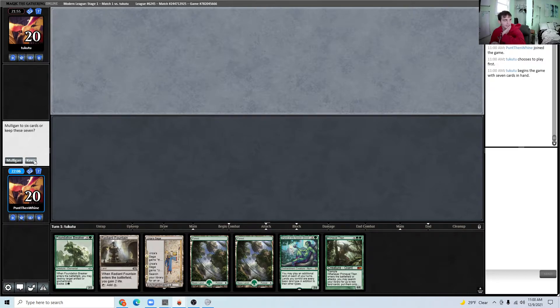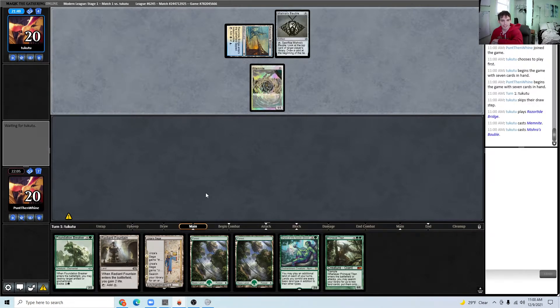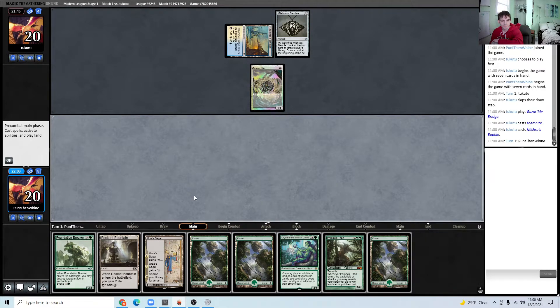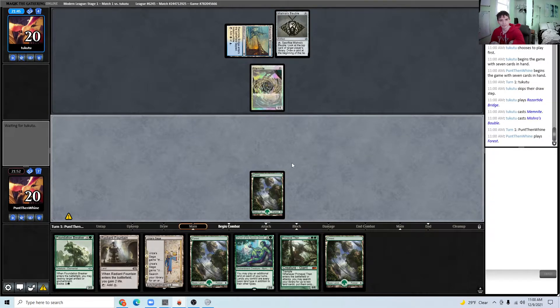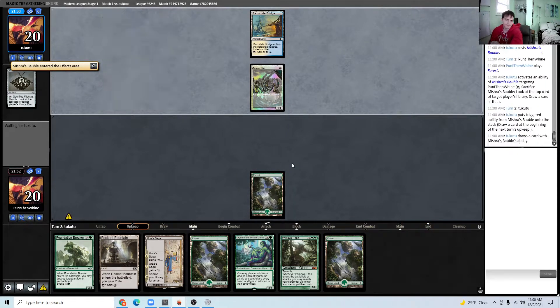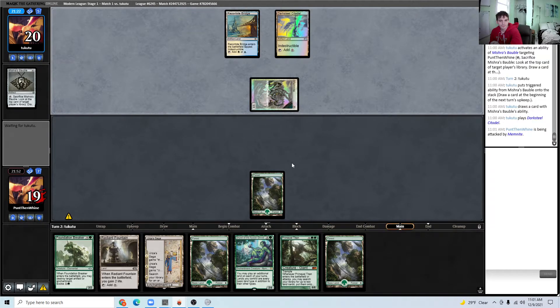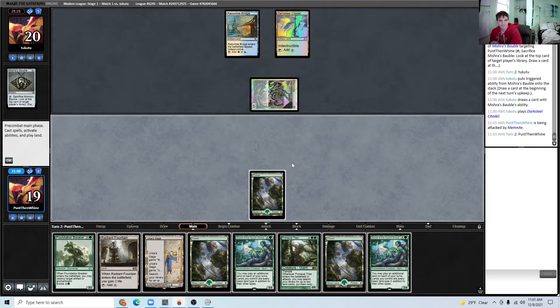How do I feel about this hand? I'll keep — turn two Foundation Breaker into turn three Dryad. I don't think I'm going to lead on the Saga; I'm going to try and hold off on it for now. I'll lead on Forest. I might turn two the Saga, but the thing is, Saga isn't really ramping us without a Bounce Land, and it does sort of expose us to different types of interaction our opponent could have. I think I'm just going to hold off on the Saga.